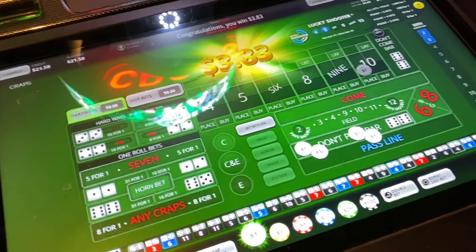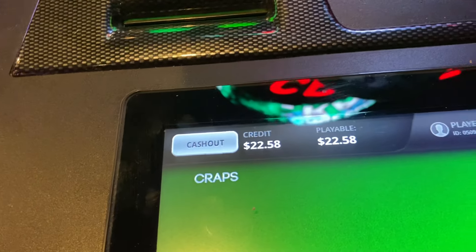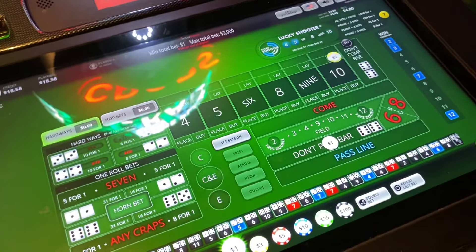Let's get that 10. 7 out — so we still profit, and it clears all the bets. It's not really a bad position, and now we get to rinse and repeat starting all over. It's like magic. $22.58. The system really is capable of withstanding a good amount of variance — it's going to give you a lot of play for your money.